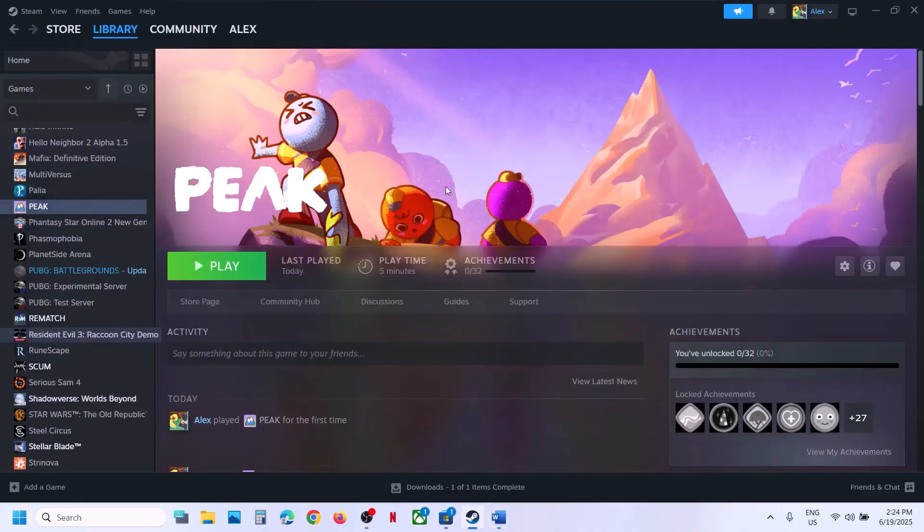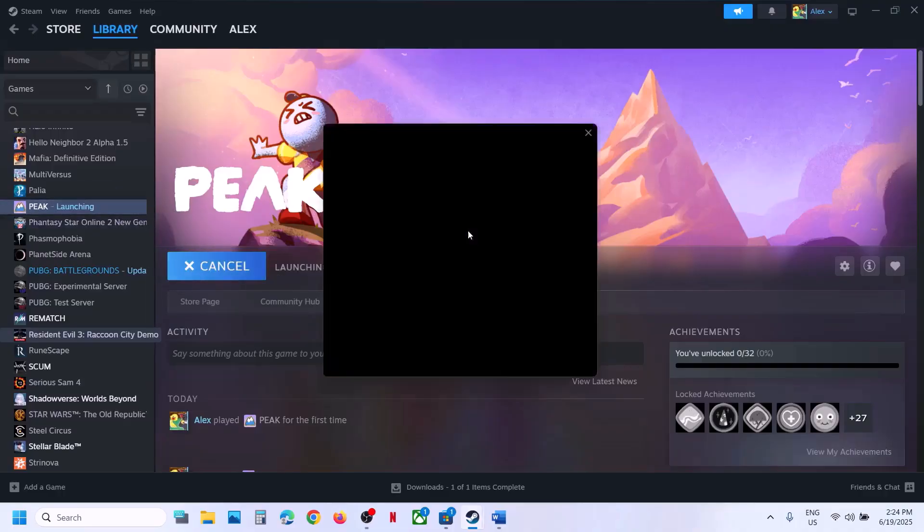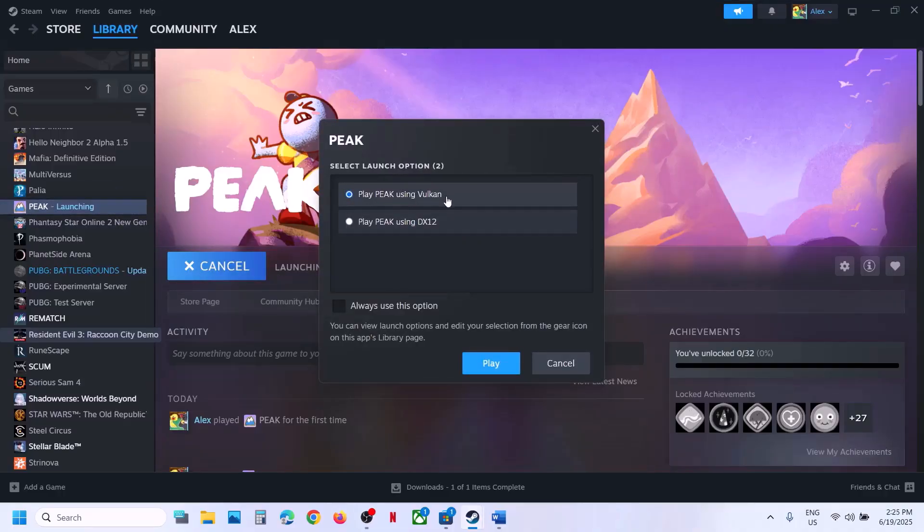The next step is to try DX12 or Vulkan when launching the game. Click on play and over here you can see 'Play Peak using Vulkan' — you can select this one, then click on play. If that does not work, you can go for 'Play Peak using DX12'. For many users DX12 has worked, so you can select this and then click on play.